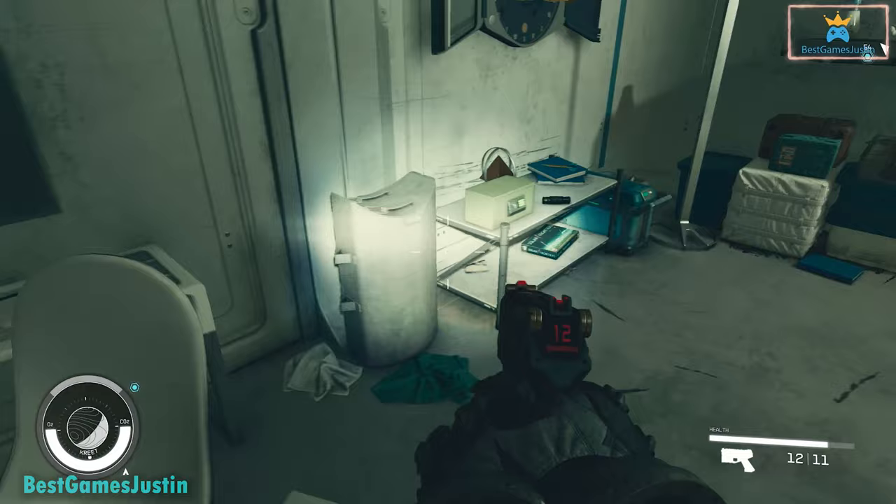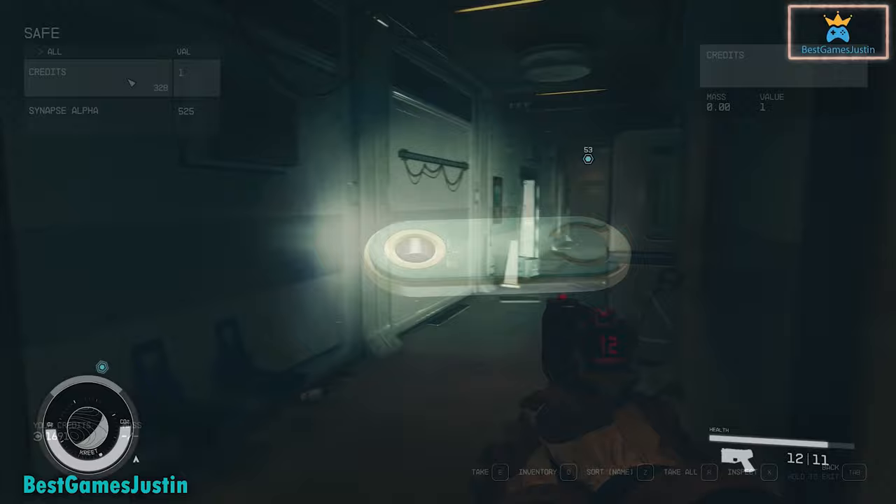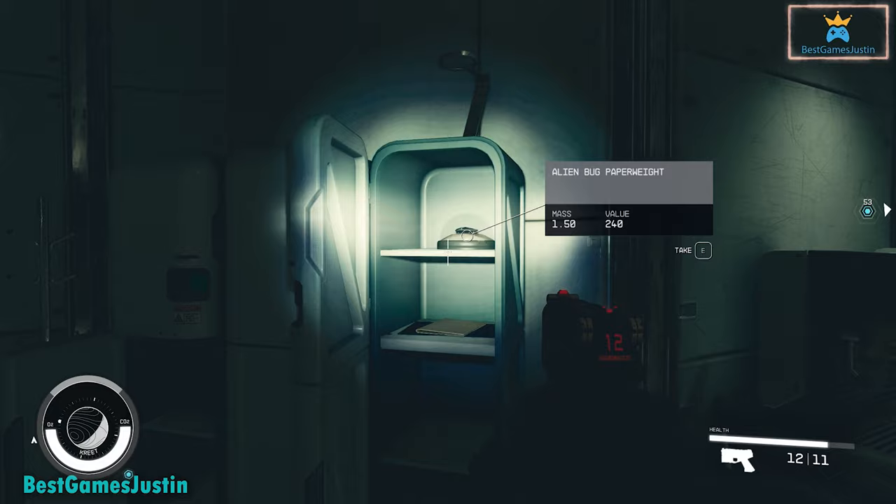In this area you also have a Gold Pyramid Sculpture, and next to it there is a safe. Inside you have a Synapse Alpha worth 225 credits and another item worth 328 credits. In the break room also search the lockers — you will find an Alien Bug Paperweight which is worth 240 credits.